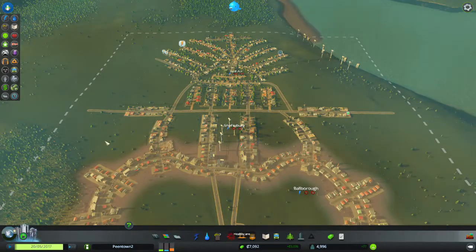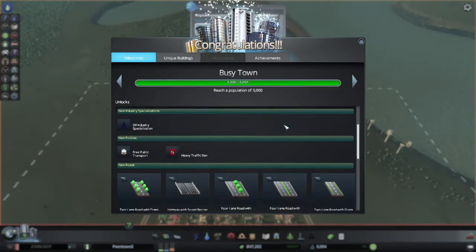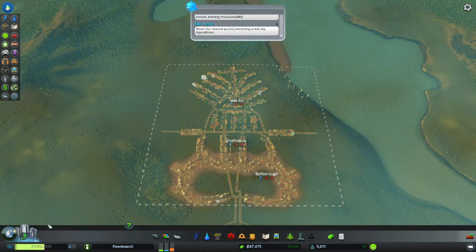And just as the last buildings pop up to surround the entire structure, congratulations — Peentown has become a flourishing town of over 5,000 people. And yeah, for town planning reasons, the peen has mutated into one of remarkable girth.